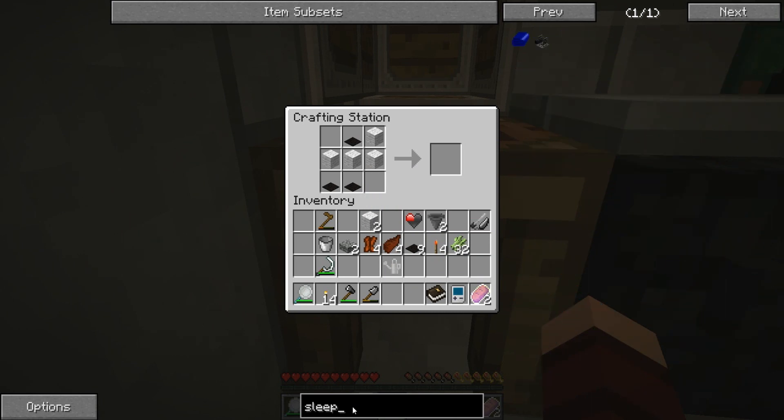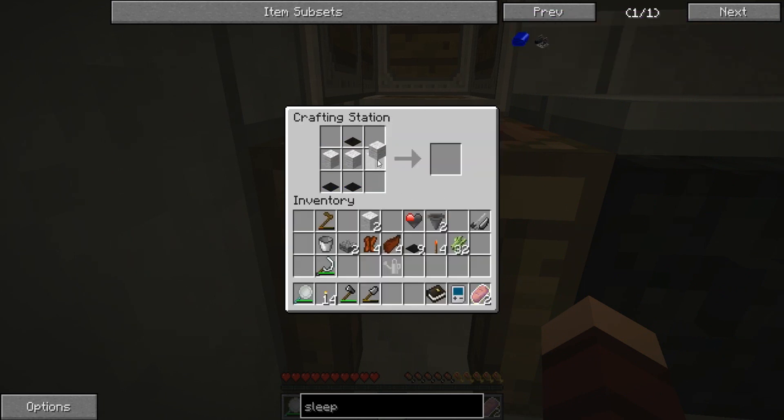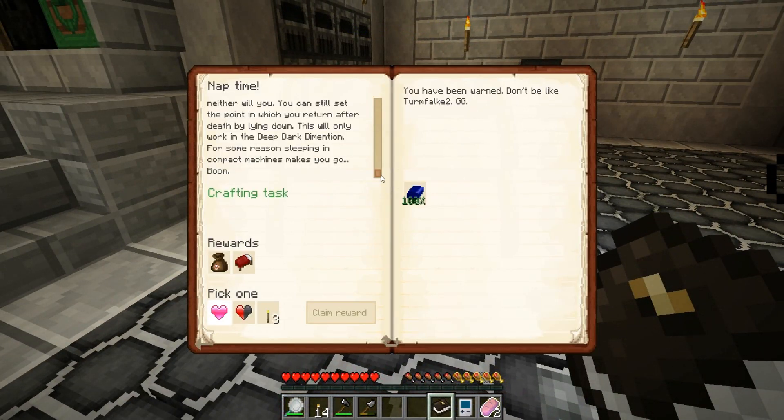I just want to see if I can make this out of memory. There's marble - I made a sleeping bag! Doodah doodah, now we can claim that reward. All the doodah day. We got unlit torches.